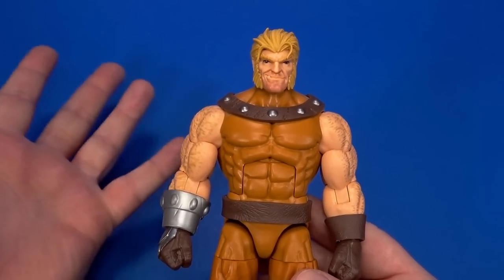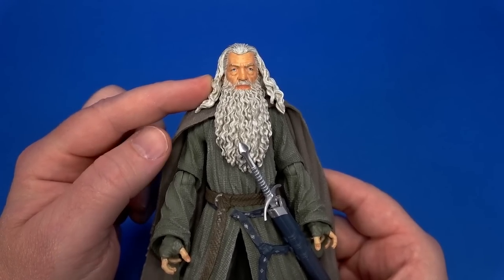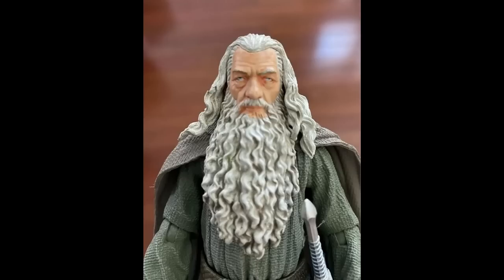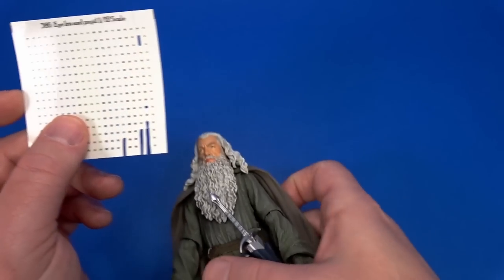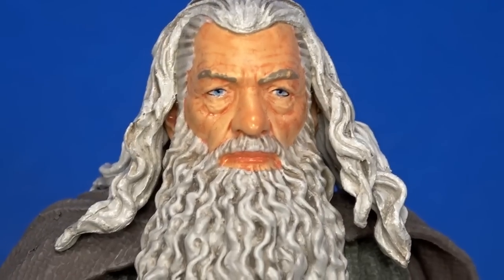Another little tweak I've done recently is fixing the eyes on the Diamond Select Lord of the Rings Gandalf. This is actually for Veebs - he hit me up after getting his and asked if I could fix the eyes, because they were very dead-looking, completely spaced out. I'm way past my eye-painting prime - I can't see, too shaky, they're too small. So I resorted to waterslide decals again - just cut them out, water-slide them into the eyes. I didn't do anything else, just covered what was there. It came out pretty nice, much more lifelike, much more like what we saw in the movies.